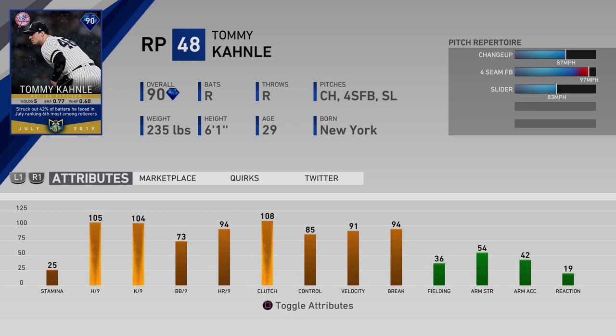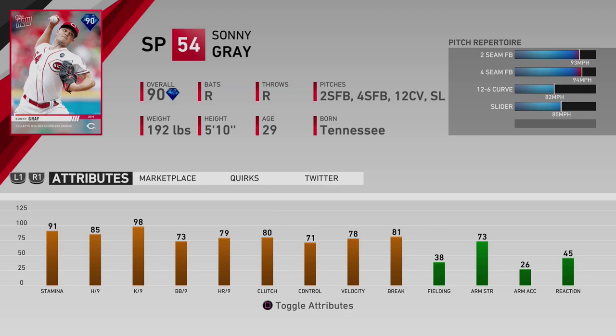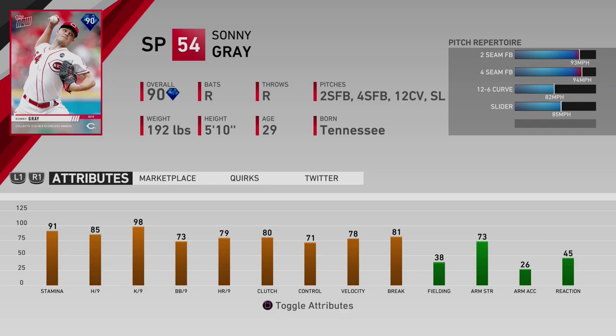The next guy — former Yankee Sonny Gray is having a great bounce-back year. He had a 12K game with eight scoreless innings, and he's got a 98 K per nine and 90 K per nine on the card. Sonny Gray is having a great year with the Reds. That's a Tops Now flashback card — 90 overall.